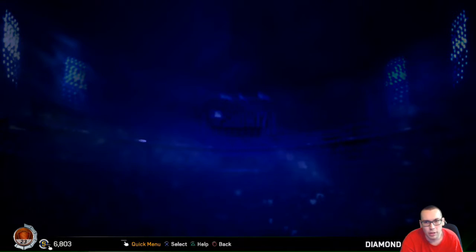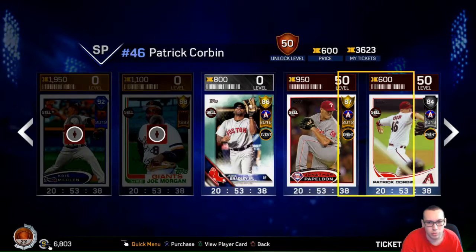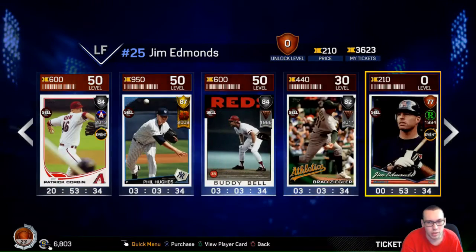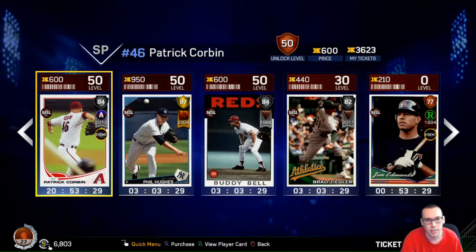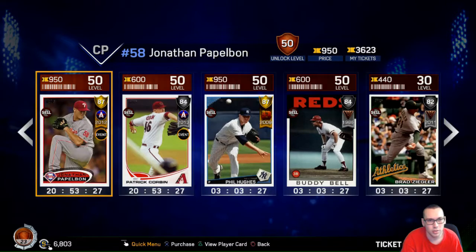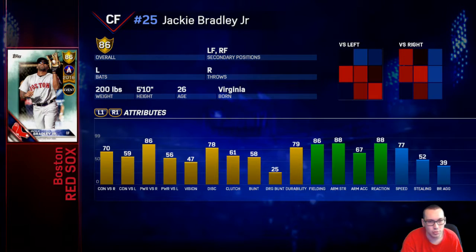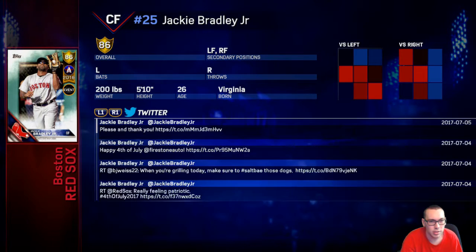I was thinking about buying somebody. If you work hard and just play a lot, you get rewarded with tickets and stuff, and then you can buy players if you want. So like Jackie Bradley Jr. - an 86-rated card.